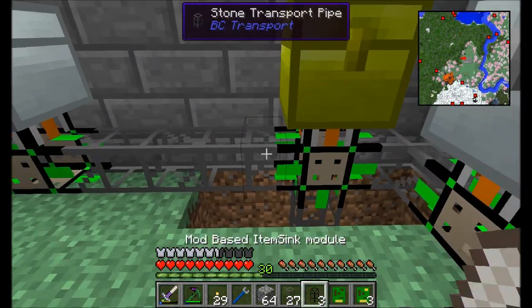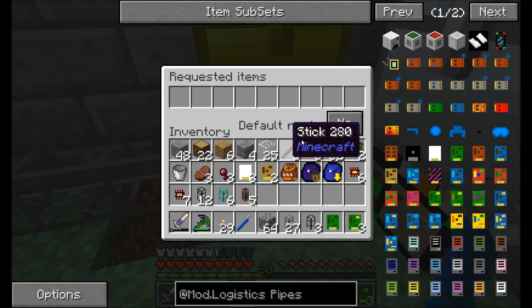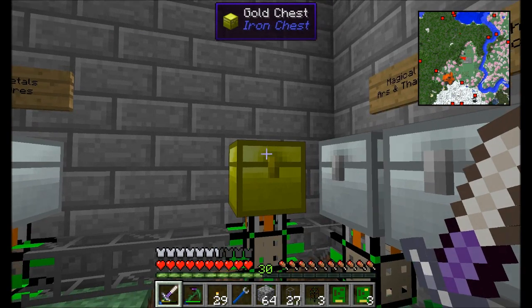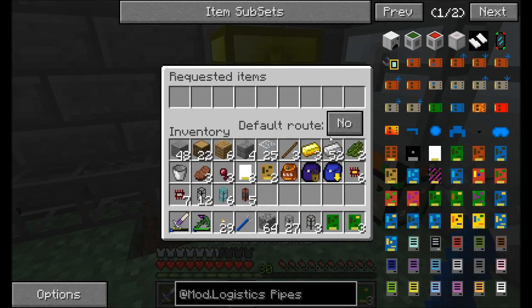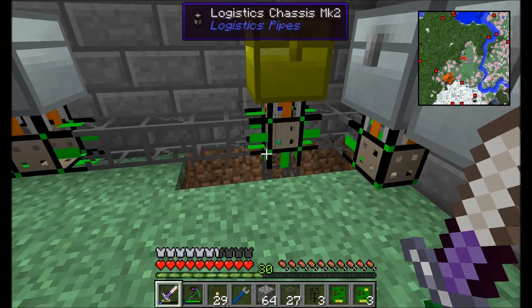With an item sync module, instead of saying what's already in the chest, you can specify through an interface and just say, hey, all the sticks in the world should come here. Any sticks that enter the network are going to come down and hit this interface right here and land right in this chest. But since this is our miscellaneous junk chest — where we want to send things that don't have a home — we're going to go ahead and set this guy to be the default route. By doing that, you'll notice all of a sudden there's a bunch of blue particle effects occurring.